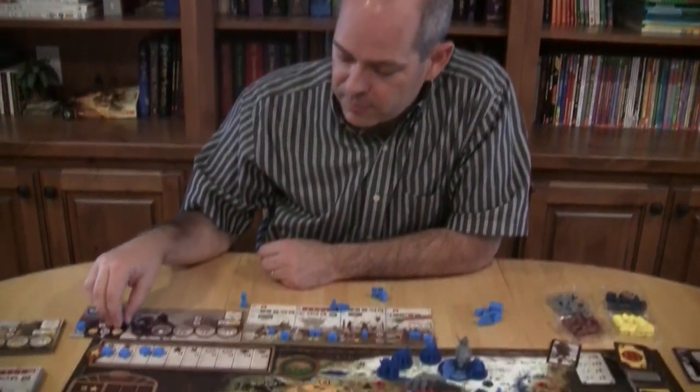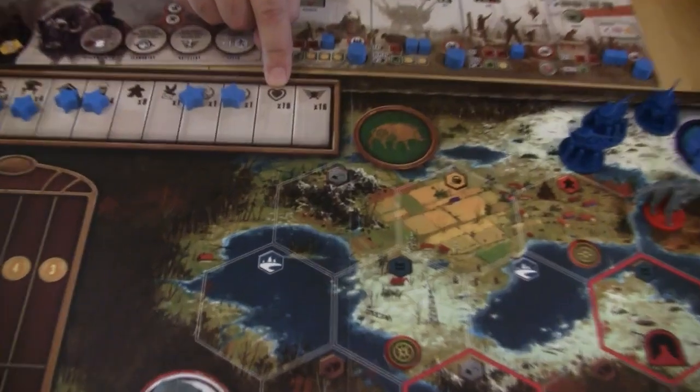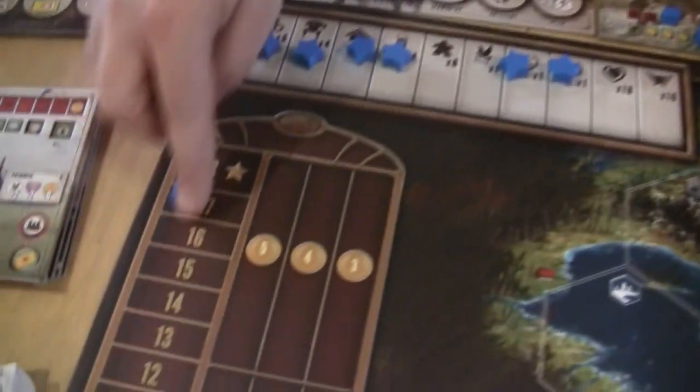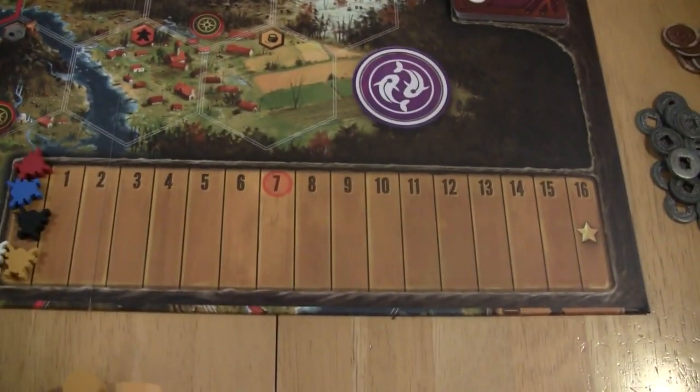As mentioned, if you win at combat you get to place a star. Also, if you reach the top of the popularity track you place a star, or if you reach the top of the power track you place a star — those are some mighty cool ways to achieve your six stars.